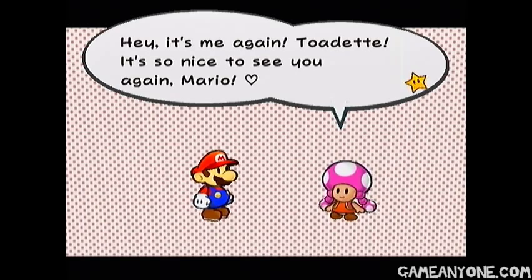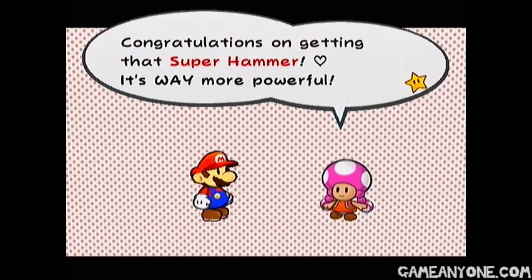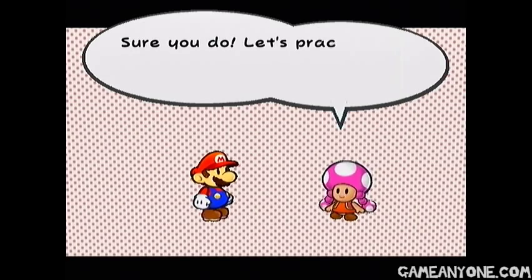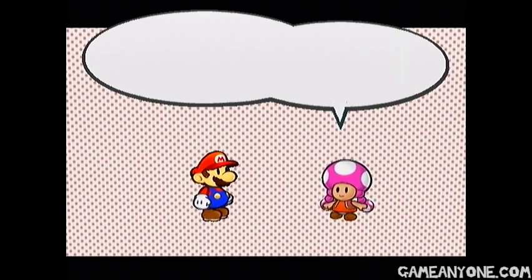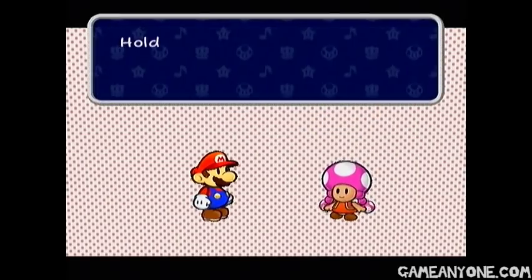Hey, it's Toadette again! 'Hey, it's me again, Toadette. So nice to see you again, Mario. Congratulations on getting that super hammer — it's way more powerful. Plus you can also use a wicked cool new technique. Hold down B and rotate the control stick until your body twists up. Then release B to perform your super hammer technique. The key is to rotate a lot before pressing B.'